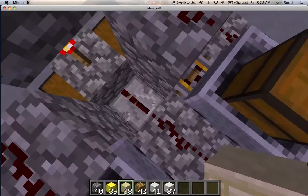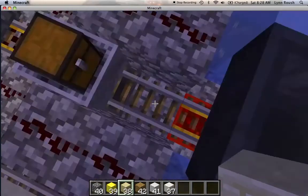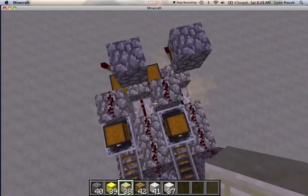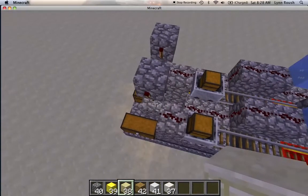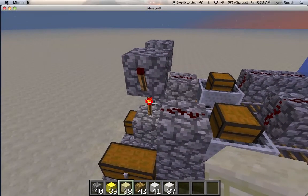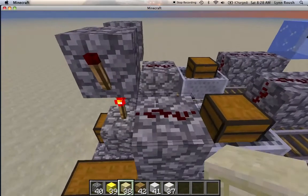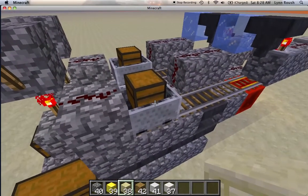It will power this repeater and turn off this torch. This torch is turning off this other torch. When this torch turns off, this torch will turn on. Then that's going to power this redstone, which is going to send off the minecart.